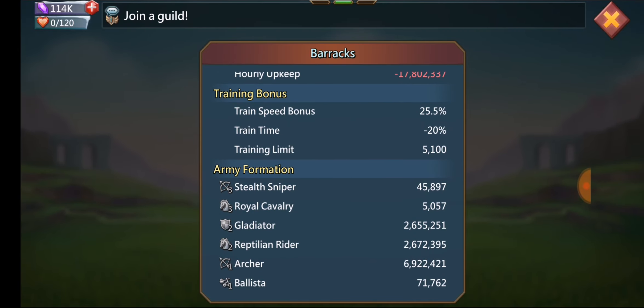My current troop comp is kind of basic: 2.6 million gladiators, 2.6 million reptilian riders, and about 7 million archers. Depending on how many times I get pirates, I also usually have around 100,000 tier one ballistas, but I've been getting pirates a lot lately and I lost like 30,000 from just the pirates.